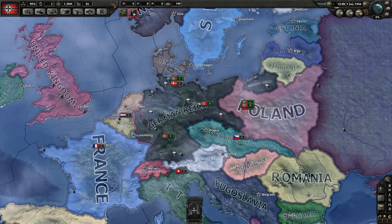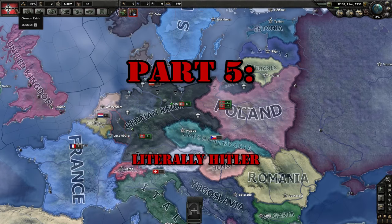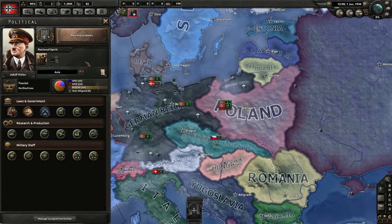Welcome to the Lore Sworn War College Hearts of Iron 4 video on politics and government. When we click on the flag for your country, we can see the German Reich you just inherited is currently ruled by some guy with a mustache — I don't really know who he is, but I've heard he's kind of a big deal. He's currently giving us plus 50% political power gain, and various historical leaders will give different bonuses like this.